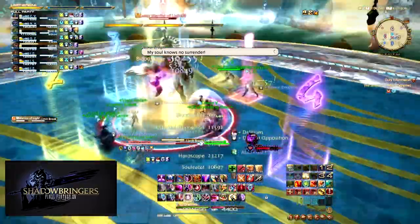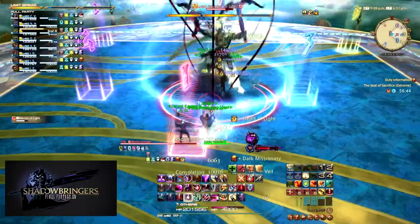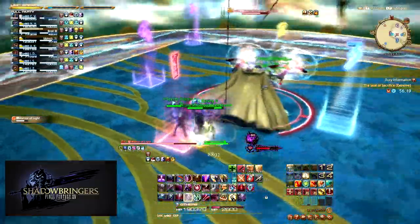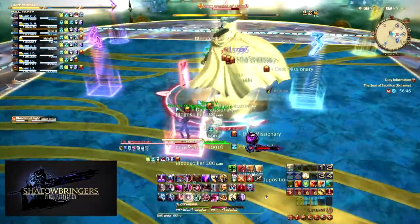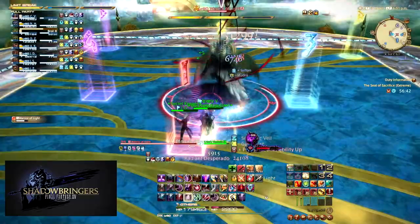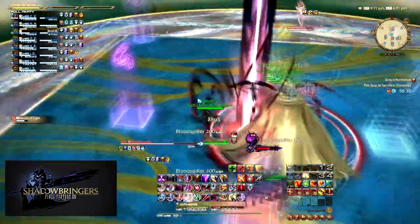Immediately after the lines explode, the boss starts casting Limit Break. The LB2 Desperado will target each healer with a split damage line AoE. This is where our Light Parties from the beginning are used. The typical Party Finder strat is Party 1 stacks on the west side of the boss and Party 2 stacks on the east side. Most Party Finder markers on the arena will actually have a 1 and a 2 placed here to quickly identify where the stack spots are.